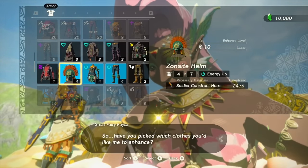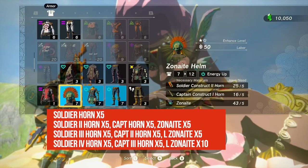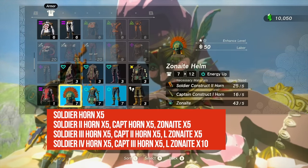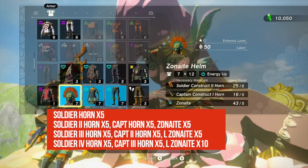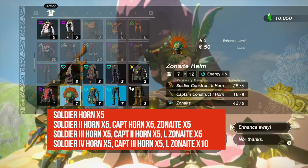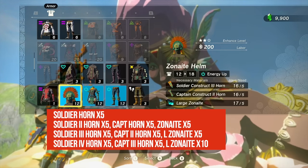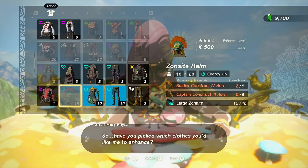Let's talk about upgrades. Level one is very easy — you just need regular Soldier Construct horns, five for each of the three pieces. Level two requires five Soldier Construct Two horns and five Captain Construct One horns, so you'll need to find congregations of Zonai constructs that have their captain present. Level three requires Soldier Three horns and Captain Two horns, five of each, plus large Zonite. Level four requires Soldier Four horns and Captain Three horns, five of each, plus large Zonite.